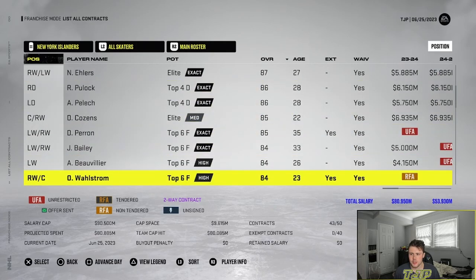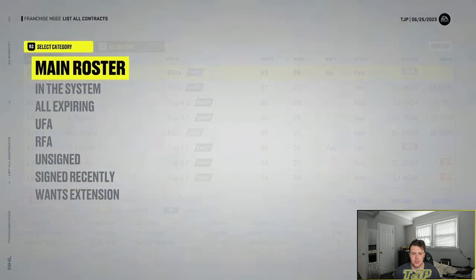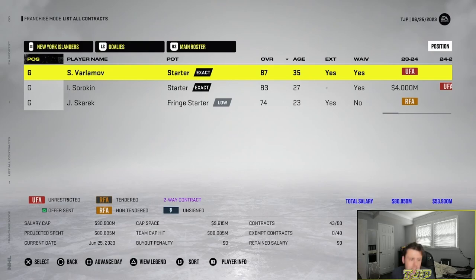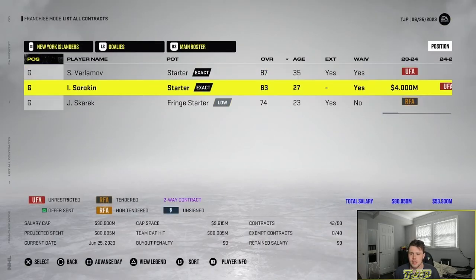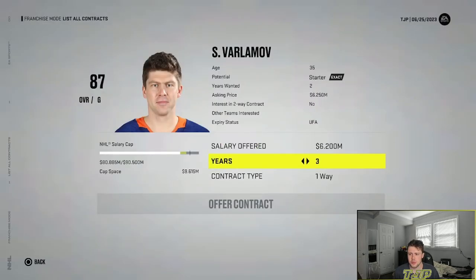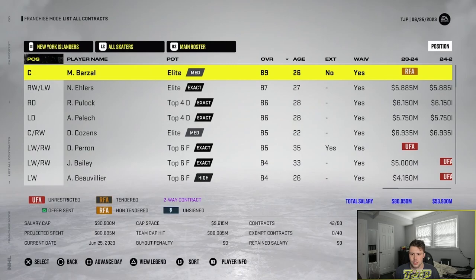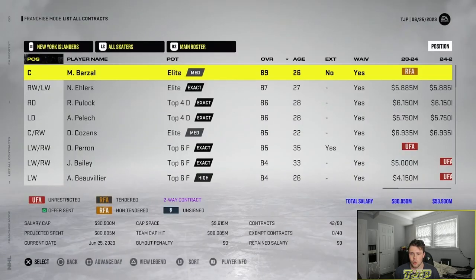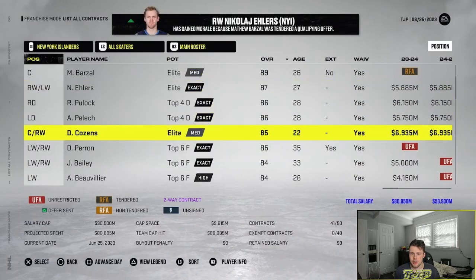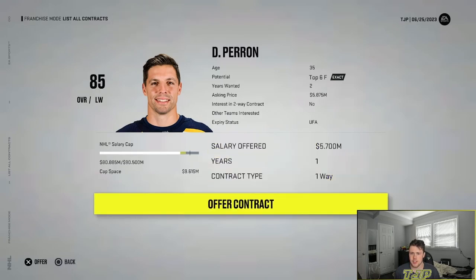Perron is already a free agent — that's annoying. Wahlstrom is a free agent too, and Mayfield is going to be unrestricted. Varlamov could also be a problem — I probably shouldn't have traded for Perron if he was going to be a free agent anyway. I need to somehow keep Barzal because I don't want to lose him — he wants a ton of money. I'll qualify him and offer Perron a 5.7 million deal, hopefully he signs it.